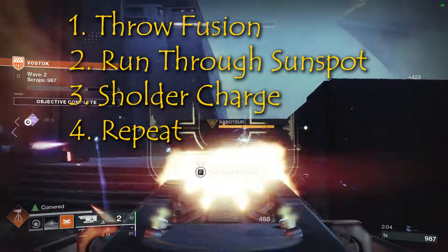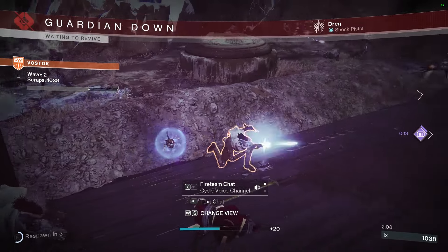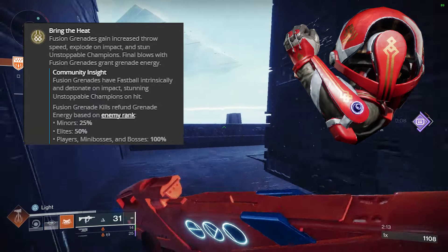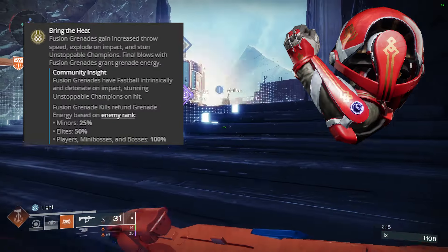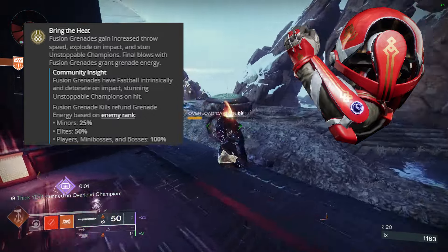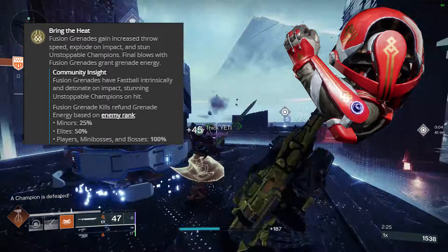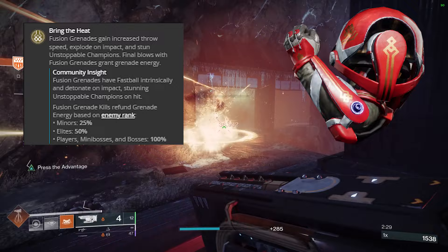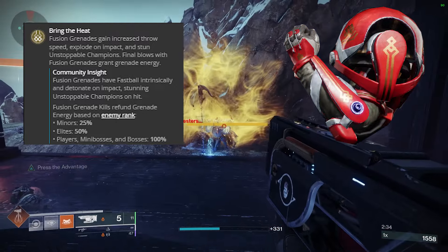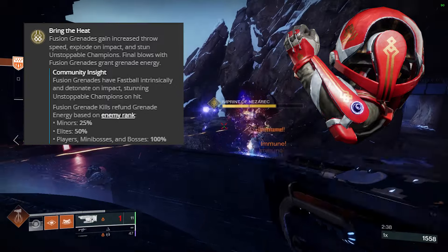You throw another grenade, but now it's Roaring Flames times three, which means you can hit a beefier target and it'll do a ton of damage. If you kill certain targets this way, it will refund a majority of your grenade energy because of Ashen Wake's exotic trait. Fusion grenades gain increased throw speed — so you don't need Fastball — and it explodes on impact instead of sticking to a target like a normal fusion grenade. It can also stun unstoppable champions.